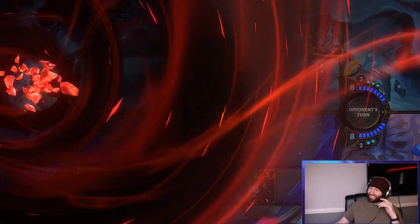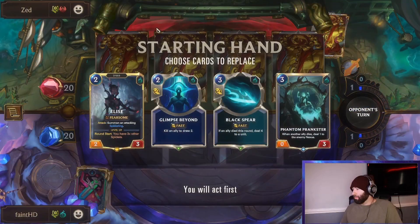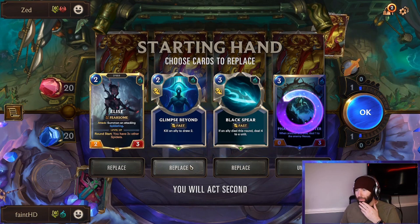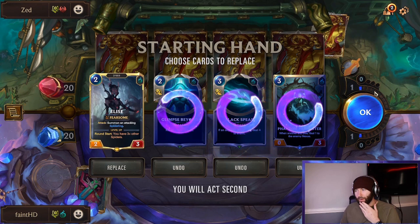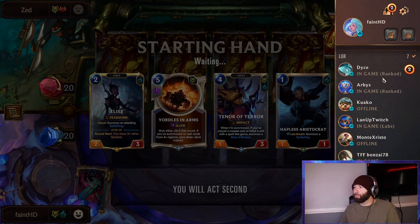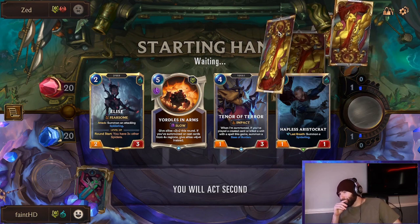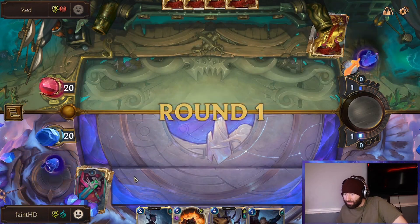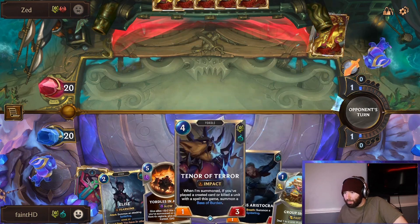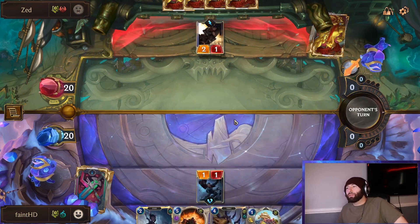Too much pressure — let's go! In this matchup Black Spear could be decent right, but I think I want to try to find Hapless and stuff like that. Yordle in Arms can be very huge in this matchup — we have pretty much all Shadow Isles though at the moment. I could have maybe Group Shot this but I think the Hapless is even better. We'll try to develop the wide board so we can maybe get two damage off of this.